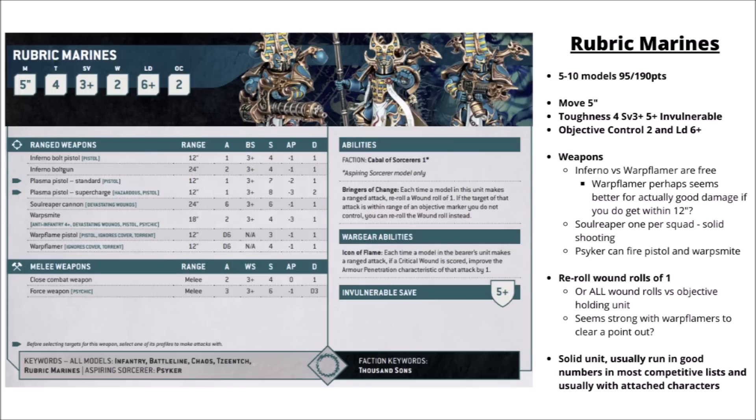Getting into the datasheets properly, let's start with the Rubriquet - the Rubric Marines and Scarab Occult Terminators. Rubric Marines don't seem to have done too badly out of 10th edition: 5-10 models in the squad, 95 points for 5 or 190 for 10, a slightly slow 5-inch moving Space Marine profile, but you get a 5-plus invulnerable save making them more tanky against high AP. They are quite good for taking objectives with Objective Control 2, and a Leadership of 6-plus. They aren't fearless anymore though, so they can take Battleshock. For their main weapons you get the choice between the Inferno Bolt Gun or the Warp Flamer for free - the Warp Flamer is solidly better, getting around triple the damage of the Inferno Bolt Gun within 12 inches.